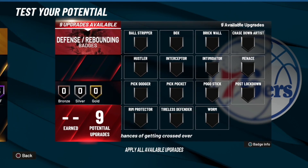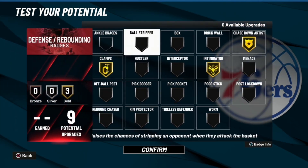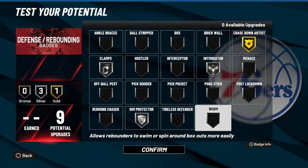After that, we have nine defensive badges — put chase on artists, intimidator, and clamps. That's really all you need for the badges. You could also do rim protector because you have that too.